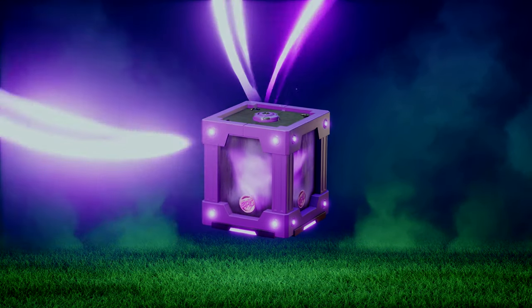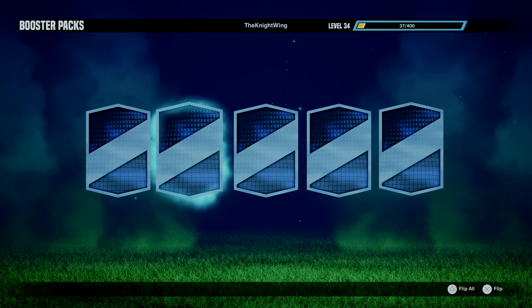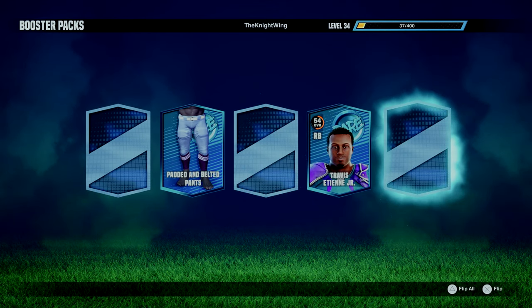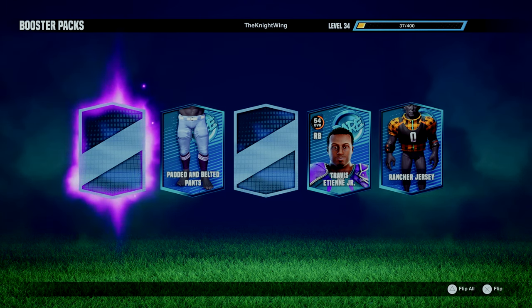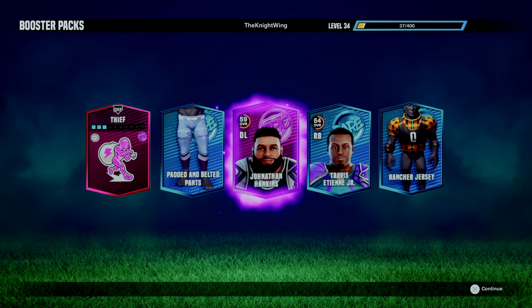Now for the Epic Pack, let's hope for something a little bit better — maybe a Legend Player. I don't think I've even pulled one of those yet, and we're not going to pull one here. We do get an Epic Player though. We unlock a Rare card — Padded and Belted Pants — then we get Travis Etienne and the Rancher Jersey, which looks awful. Then a Thief Wild Card, and the player we get is Jonathan Hankins.